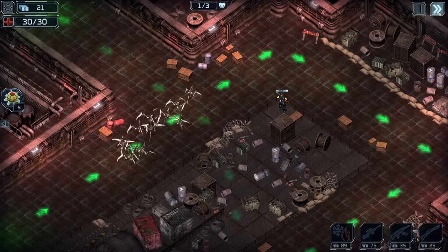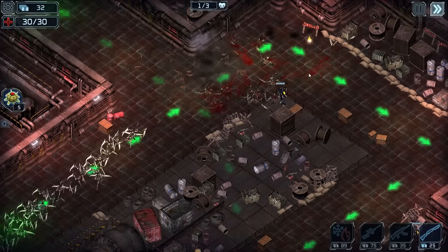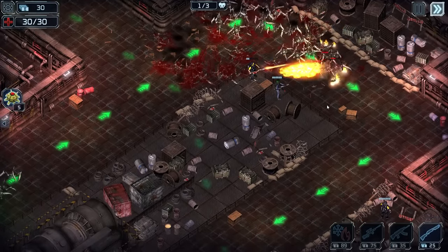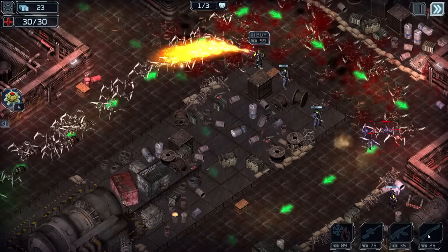Hit play, here we go. I want to see the flamethrower bro in action. Whoa! Dude's kind of a beast — he's absolutely a beast. Let's get a shotgun bro right here. We should be fine, it's only normal mode, it's only level three. I'm not too concerned right now. I think we'll be totally okay here.